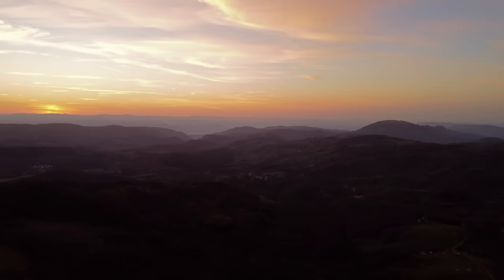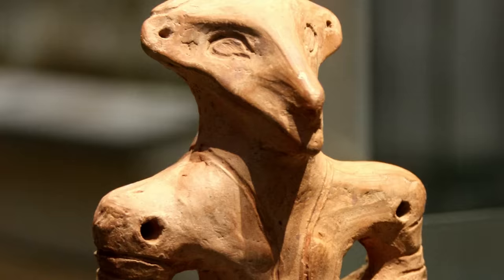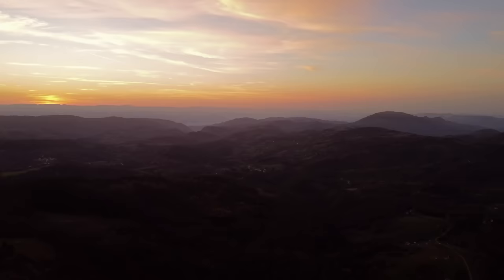The Vinča culture came to an end between 4500-4400 BC. The Vinča lifestyle, their specific kind of pottery, figurines and settlements and so on, stops appearing in the archaeological record. And just like with the start of this culture, it's actually unclear exactly what happened at the end.